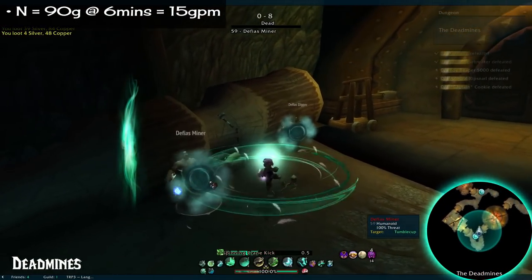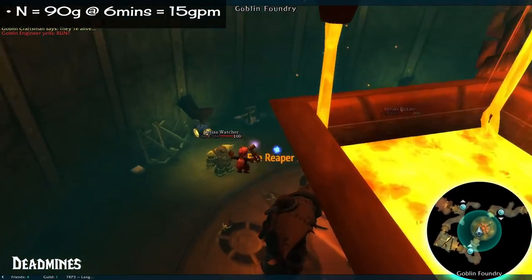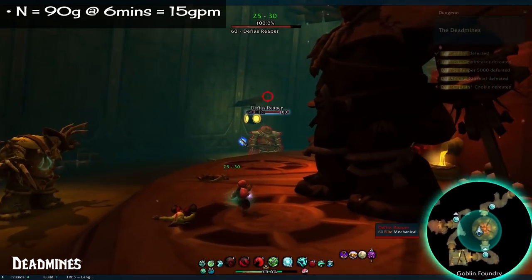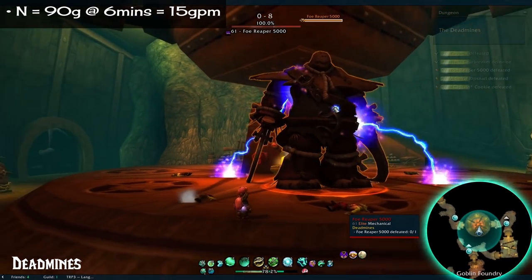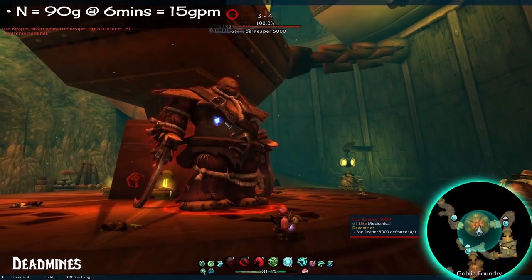Number 7: Deadmines. 90 gold in 6 minutes. This one does have a heroic version, but it's the normal setting that's vanilla scaled — there are multiple vanilla dungeons like this, so keep an ear out for those. As for the dungeon itself, it's nothing too spectacular — a very easy starter dungeon for low levels, and likely one of the first that new players will step into with the dungeon finder tool.